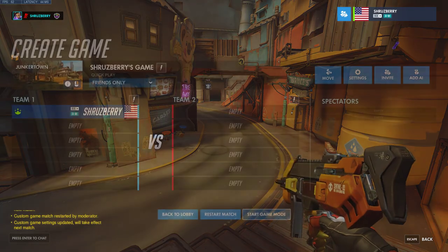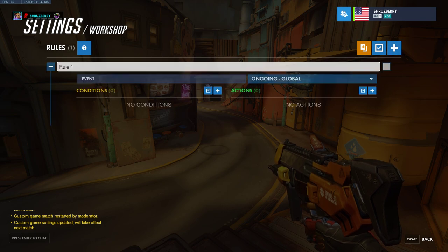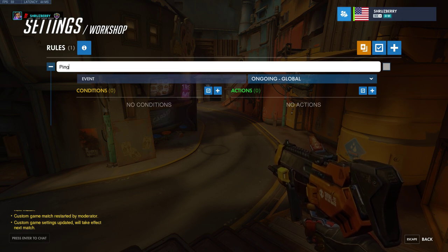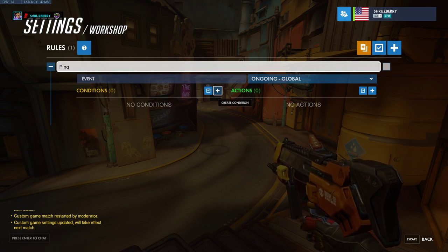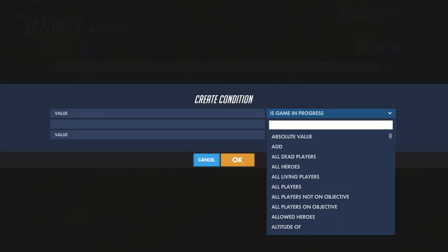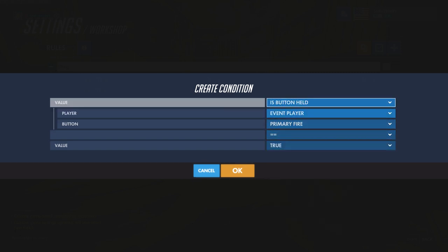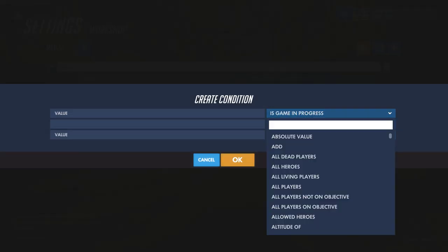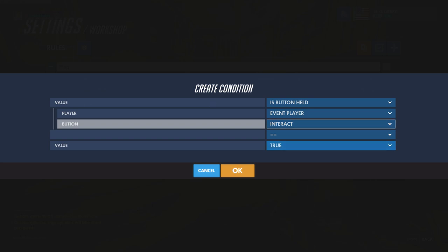First I'm going to go to Lobby Settings Workshop to get into our workshop editor. We're only going to need one block for this, and I'm going to call this 'ping.' We need to set some sort of trigger for this event to happen, and I'm going to set a key combo so that we don't accidentally press it during the game. I'm going to have a condition on the left side that is Button Held — Crouch — and then add another condition which is also Button Held — Interact. That's F on PC.